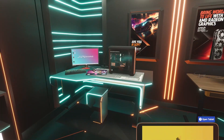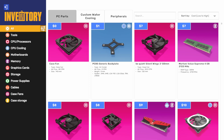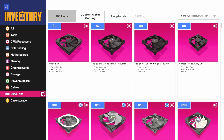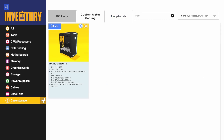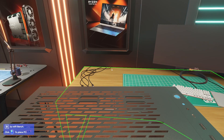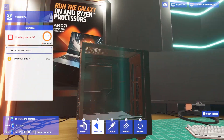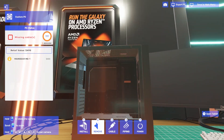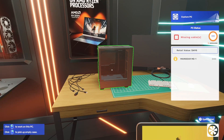Let's jump into parts — parts is the more fun part anyway. One of the big highlights is we've got a few new cases. One of them is a new case from Main Gear — they make pre-built PCs. We have their case, the MG1. It's the only Main Gear part, but they're kind of being introduced with this update. It's a pretty standard ATX case with tempered glass in the front and a power supply basement.